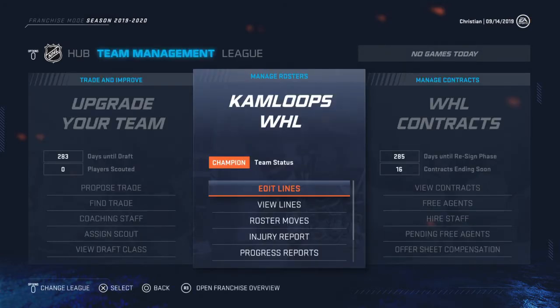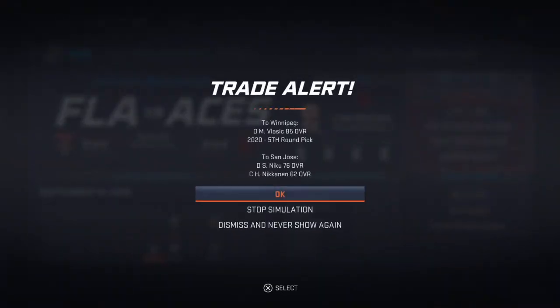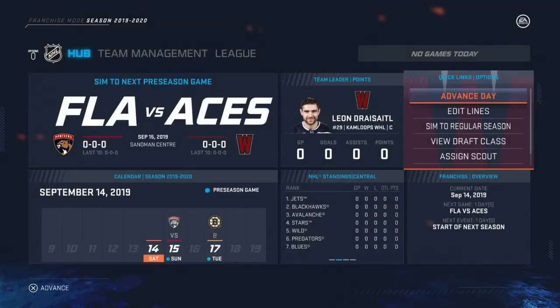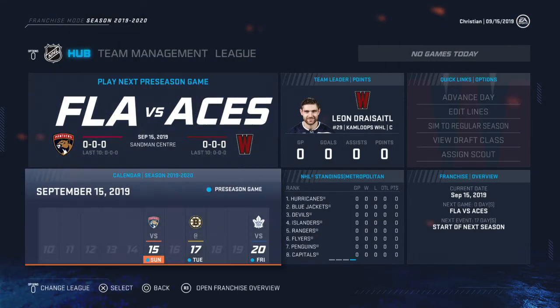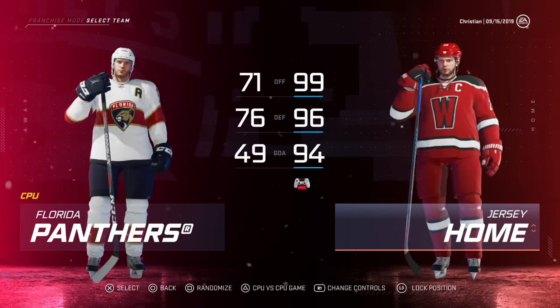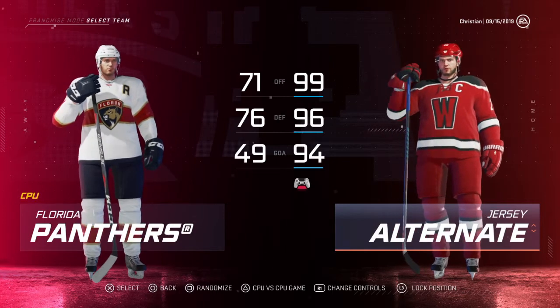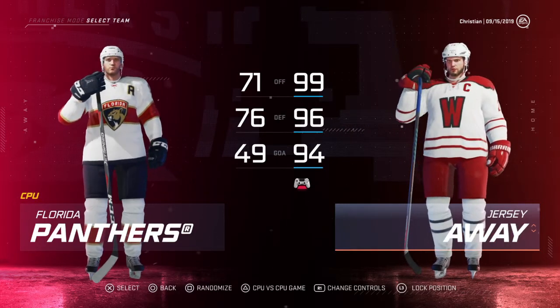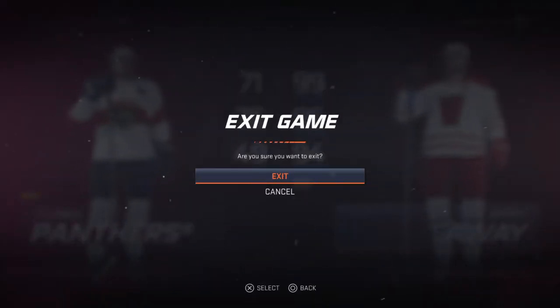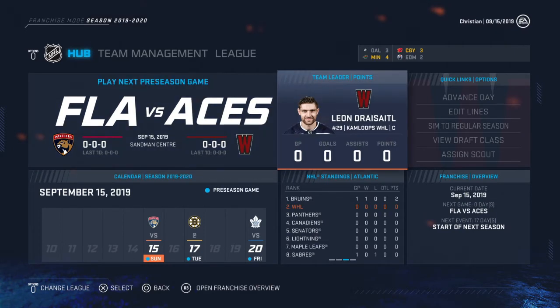For the team I named it Kamloops WHL, Kamloops having the most championships in the WHL. It looks like the computer made a trade right at the beginning of the year — Vlasic goes to Winnipeg for Niku and a prospect. I'm going to go to a game just to show you the jerseys I made. They're pretty simple — a W for WHL as the logo. 99 offense, 96 defense, 94 goaltending. The jerseys are made in basically the colors of the WHL: red, black and white. I'm expecting them to do pretty good — very good offense, great defense, amazing goaltending.